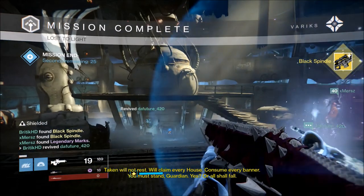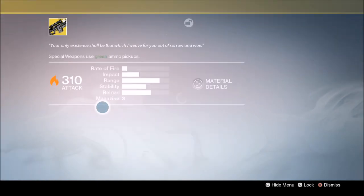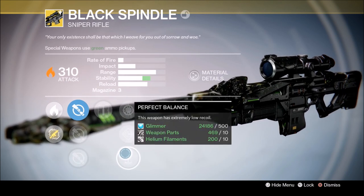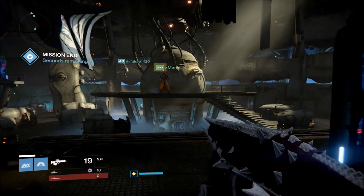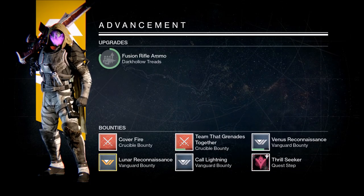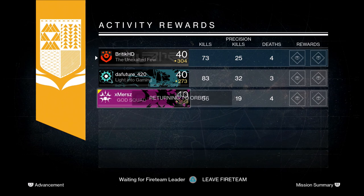There you guys see it — the Black Spindle dropping. I'm going to inspect it for you so you get the gist of it. If you don't know what the Black Hammer was, it's pretty much the same exact thing right here — you're seeing the same exact stats: impact, range, all that kind of stuff. You still have White Nail and Mulligan, plus a couple of extra perks. I like the one that increases stability the most out of the three options. That's how you get it — the mission automatically ends like a Nightfall-type completion.